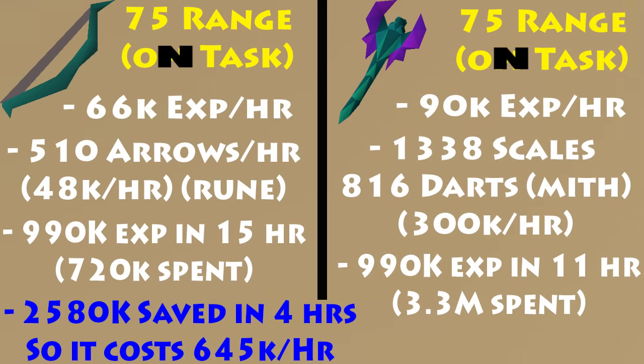With the Toxic Blowpipe, you'll end up using 1,338 scales and about 816 Mithril darts. However, if you wanted to use Adamant darts, you'd probably have to add up to about 450k an hour, which would cost a little more — though the XP rate would go up, obviously. So now into the XP comparison. We went with a baseline of about a million XP. To get 990k XP takes 15 hours with the Magic Shortbow Imbued, and you'll only end up spending 720k. On to the Toxic Blowpipe — to get 990k XP it would only take 11 hours, saving you 4 hours. However, you're spending 3.3 million, which is significant if you're a lower-level player. In total, you'd end up saving 2.6 million if you use the Magic Shortbow, or spending 2.6 million extra if you go with the Blowpipe.